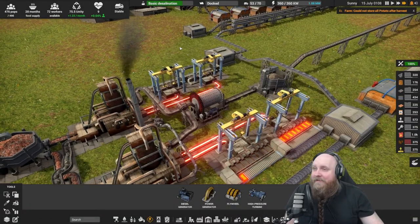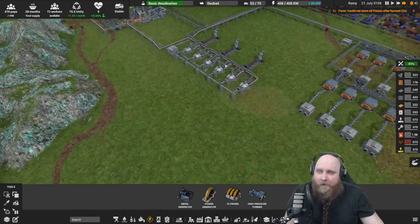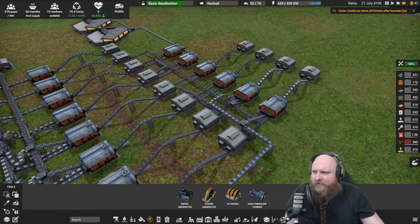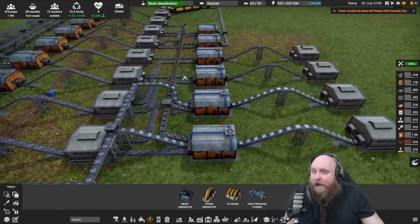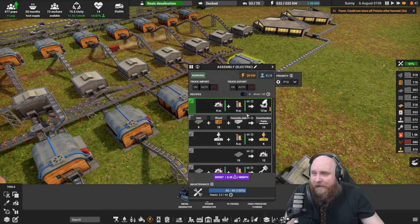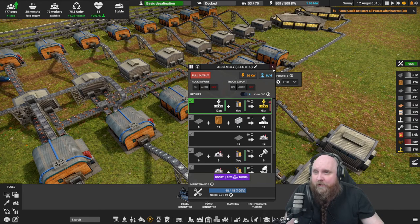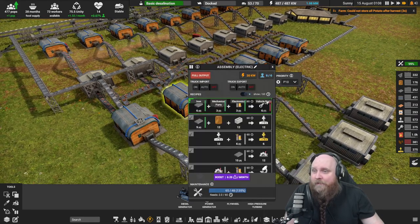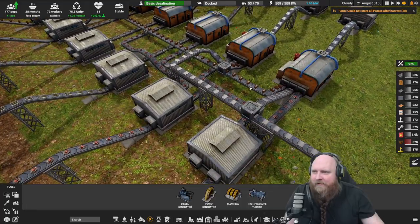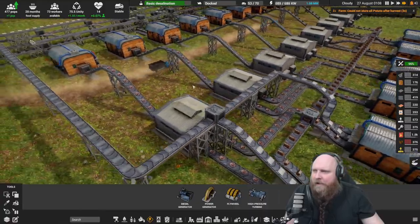Welcome back everybody to the continuation of our let's play of Captain of Industry. I actually wanted to do this on the video but it was such a simple build I just skipped it. This is the extension for the additional materials — over here we make the science packs, the lab equipment; over here we make the construction parts mark 2; and over here we make the vehicle parts. It wasn't as impressive a build so I just made it quick.